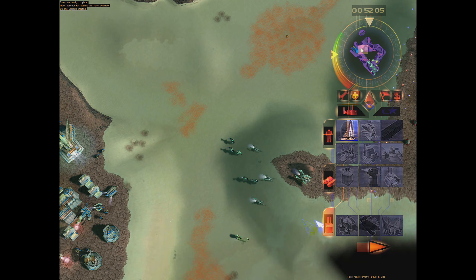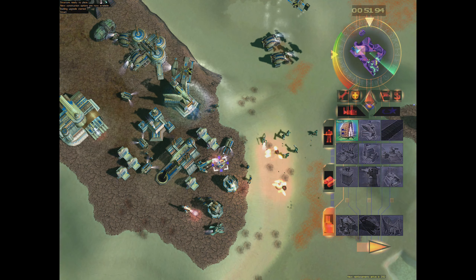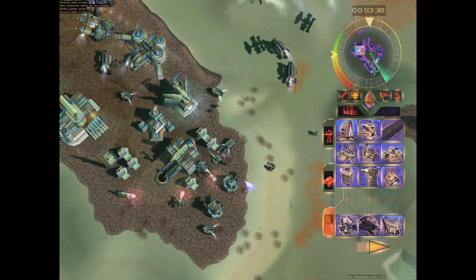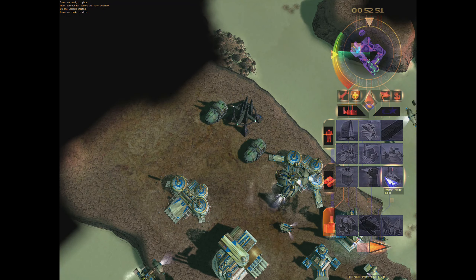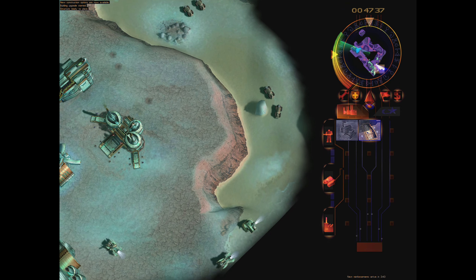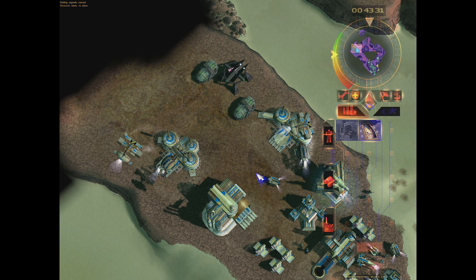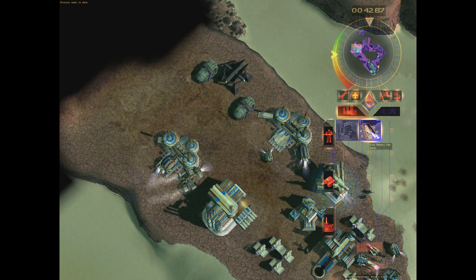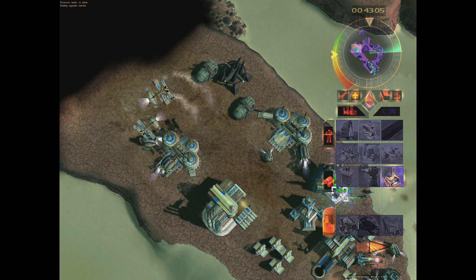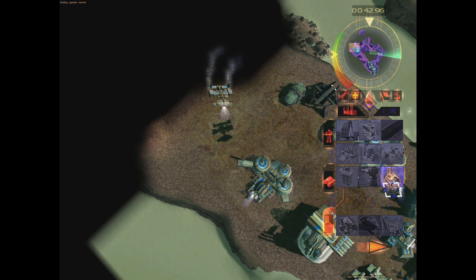One more power plant, and then we're going to get our hangar and stuff. That's a lot of guys but it's okay — we also have a fair amount of defenders here. It's just light stuff, and you can see how quickly it disappears. These guys are apparently going to move behind the outpost. Of course they are.